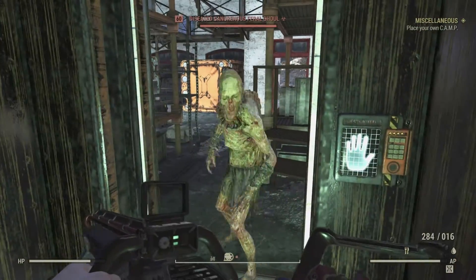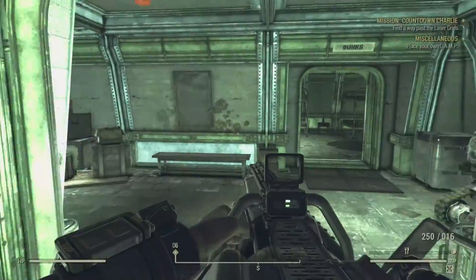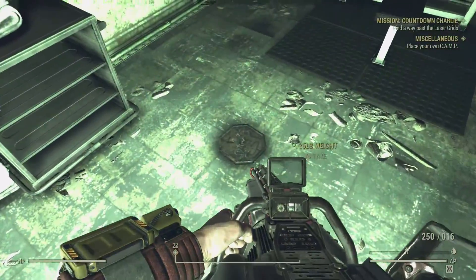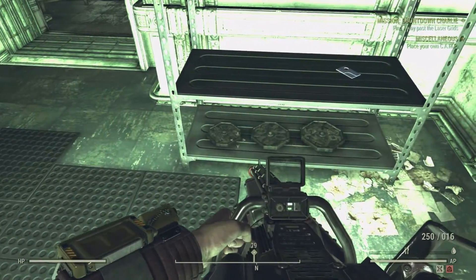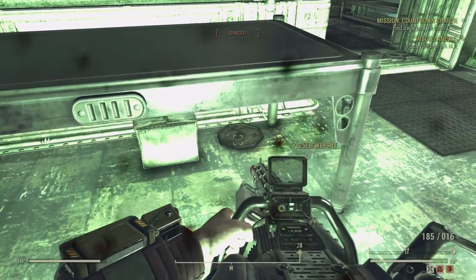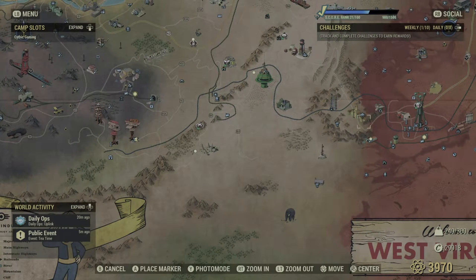Heading inside once you've got access — the hand will go green if you're allowed, red if denied. Walking inside, just follow it through. You will be attacked by robots, but don't worry about it — just rush through and pick up as many plates and weights as you can. If you become overweight, drop the lead and come back for it later; just scrap it down and pick it back up. In the little sports area along the mess hall in the silo, there is quite a lot of weight, so you're going to get plenty of lead. Once done, head through the elevator back to the ground floor.